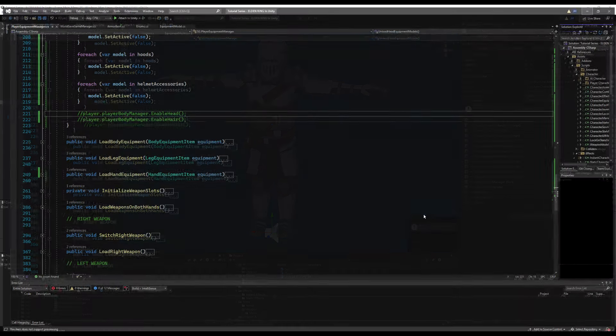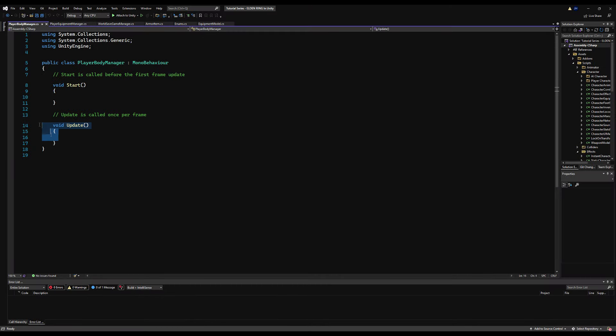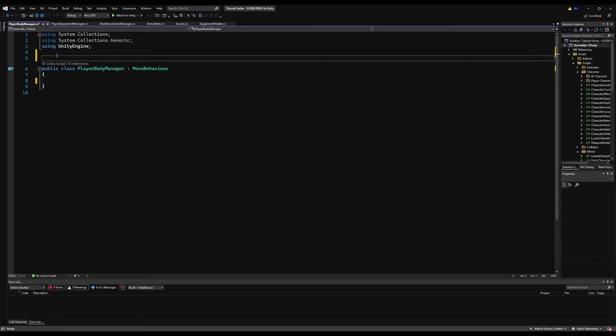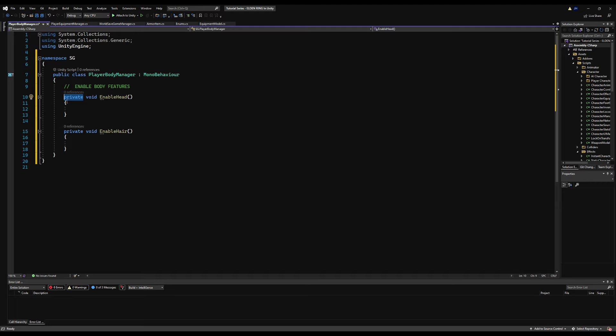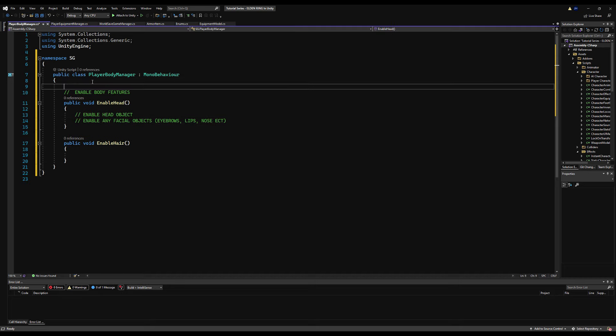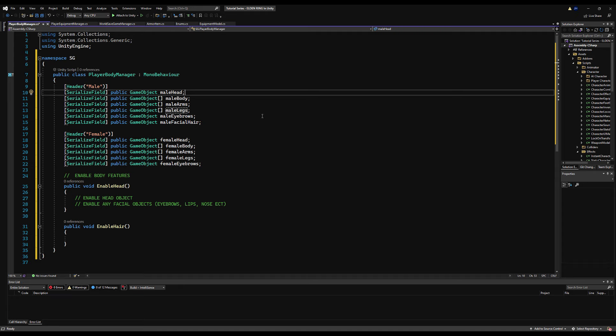Deleting the Start and Update methods and putting in my namespace as per tradition. I'll make a public void EnableHead and a public void EnableHair. Some pseudocode: enable the head object, and enable any facial features like eyebrows, lips, nose, ears — whatever you have in your model. I'll make two headers, one for male and one for female, and paste in the variables. The male head is the default head model when unequipping armor; the default upper body models are for when you want to equip armors — think chest, upper right arm, upper left arm.